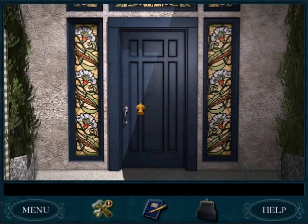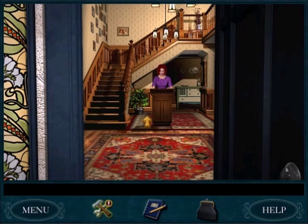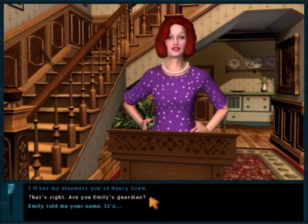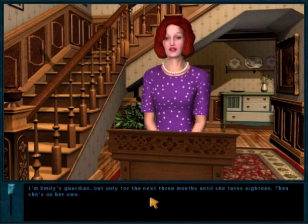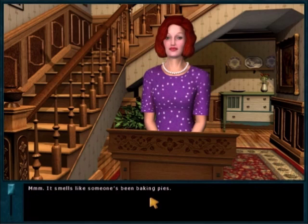Nancy parks her car and goes inside the Lilac Inn, where she meets Jane Willoughby. It's odd that there's a character named Jane in back-to-back games, and in both games she's the culprit. Jane is kind of a funny-looking character — her hair looks fake. The way she talks is a little off too. She's half doing a high-pitched 1930s voice. It works, but if she was talking like that in a modern-day game, it would be pretty strange. Jane uses a lot of old slang, which is neat.